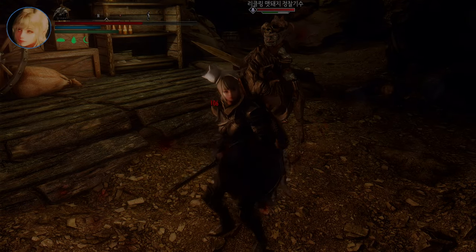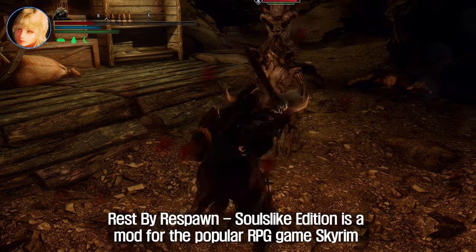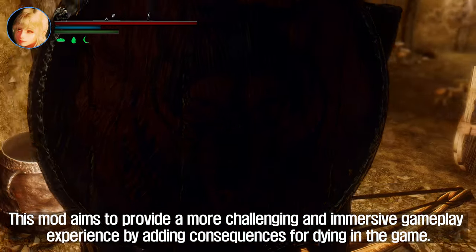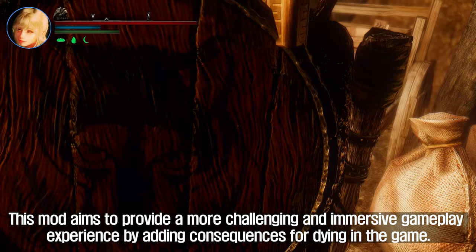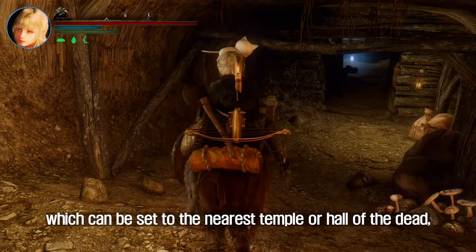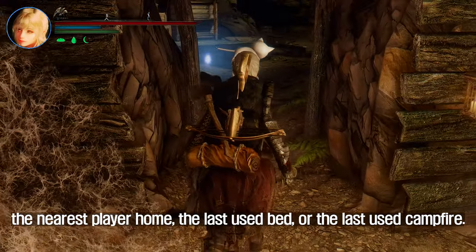The fourth mod to introduce is Rest by Respawn Souls-like Edition. This is a mod for Skyrim that introduces a new death and respawn mechanic inspired by the Souls series, aiming to provide a more challenging and immersive gameplay experience by adding consequences for dying. When the player character dies, they will respawn in a safe location, which can be set to the nearest temple or hall of the dead, the nearest player home, the last used bed, or the last used campfire.